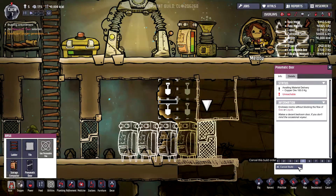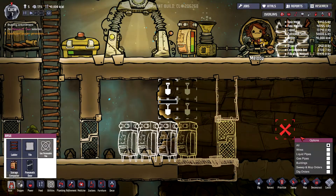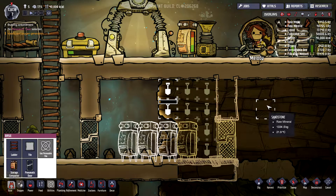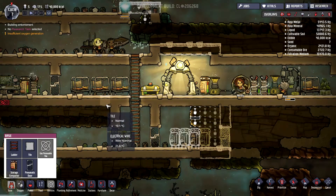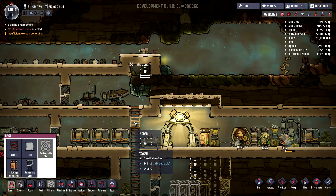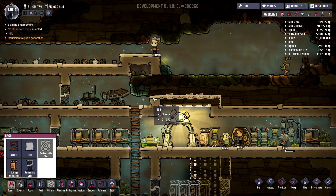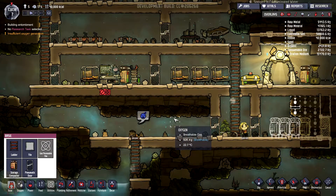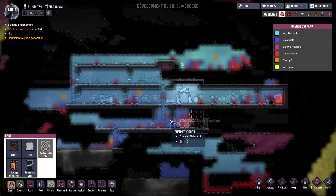Now it can actually just slide under these. Very, very nice. Bridges are going to be able to use the door even though it's not that easy from here. I might want to check a bit on my oxygen — it's still alright.